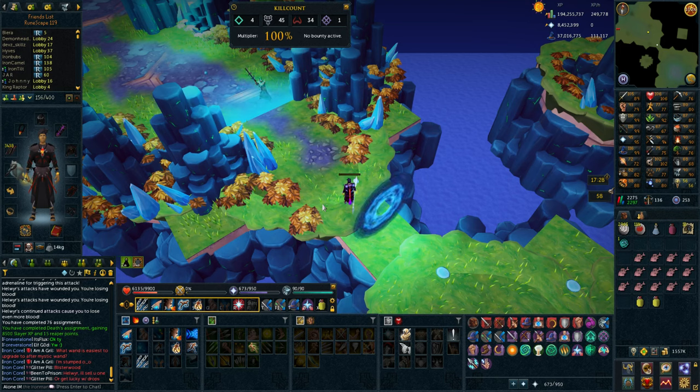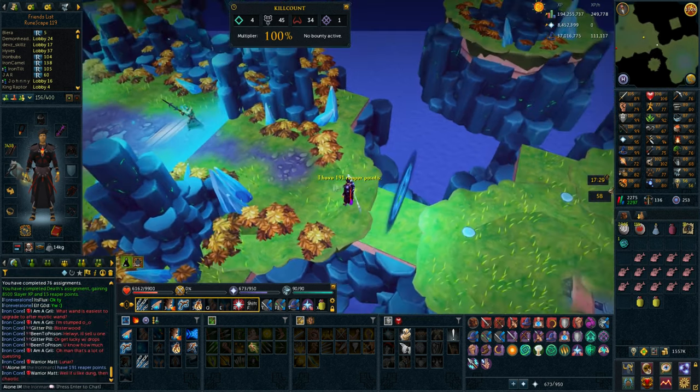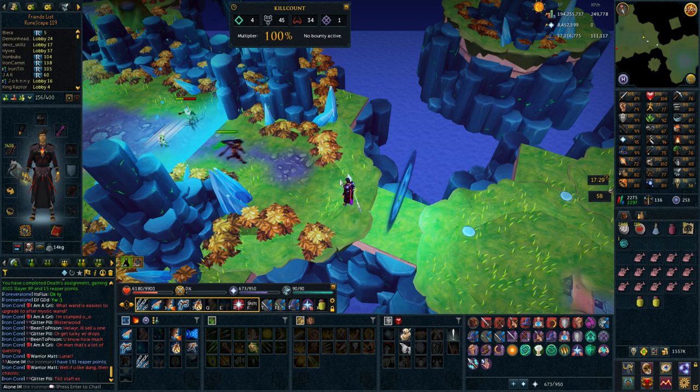I'm going to fish for Araxor assignments because they give the most Reaper Points, and I'm going to try to extend. I think that would give me 6 Araxor kills. I might not be able to do that in one day, so it might not actually be worth it. Let's see how many Reaper Points I have because I kind of want to get to 300 so I can get a Reaper Necklace — it's really good for Araxor. We need 109 Reaper Points to buy a Reaper Necklace. So from now on I'm going to try to do Reaper assignments daily again, unless I get really shitty ones.